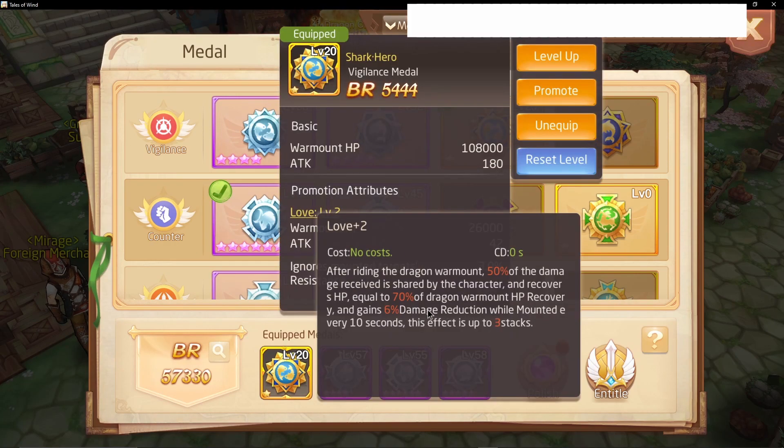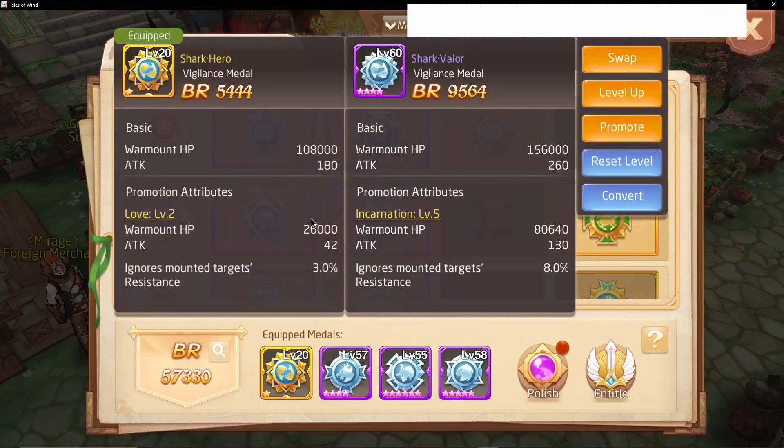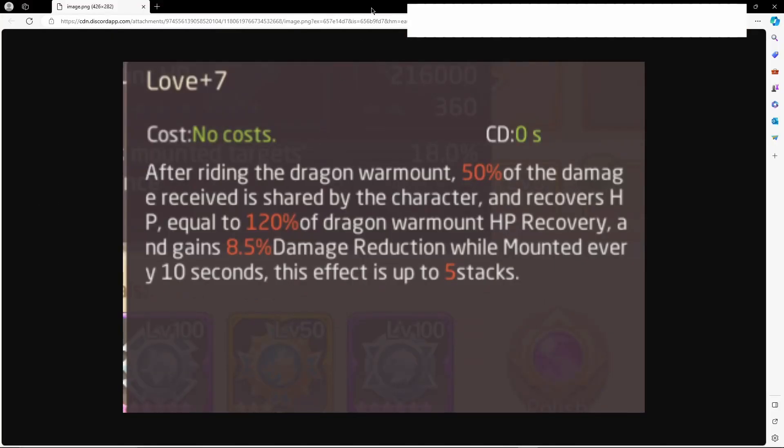You get 6% damage reduction while mounted every 10 seconds, and it stacks up to 3 times. The shark medal in gold is faster, and at one star it has less damage reduction than this one. Now let's check out the maximum version. After riding the dragon Warmont, 50% is shared, recovers HP equal to 120%, and gains 8.5% damage reduction every 10 seconds, stacking up to 5 times.